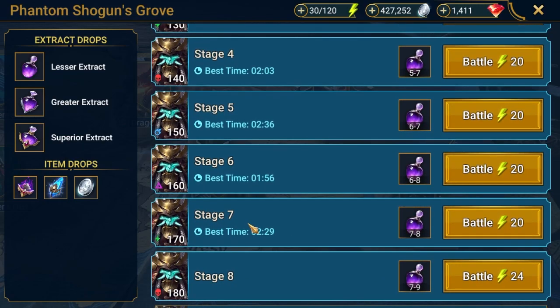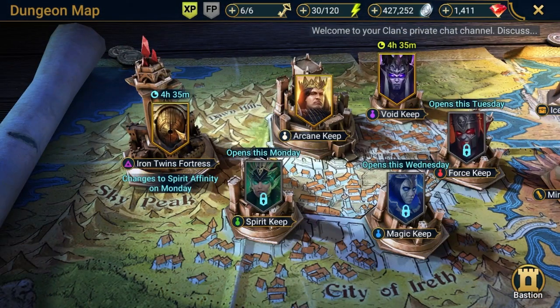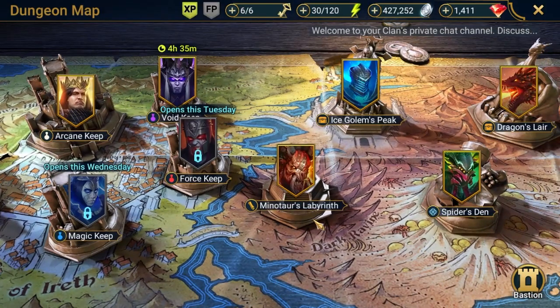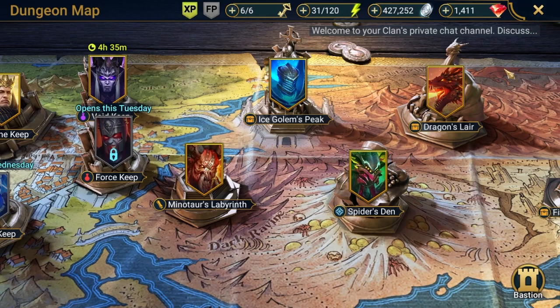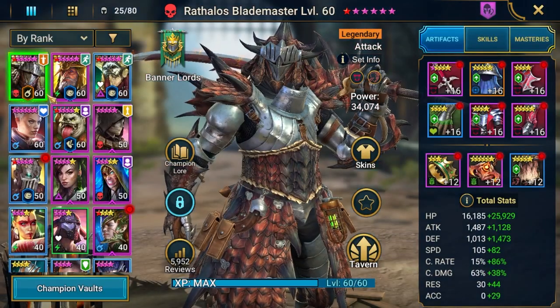The MVP here is Toragi the Frog — crazy how good that champion is — and Ratalos of course. Iron Twins is hard to show because it switches every day, but I think I reached stage 4, which is pretty good. Now let's take a look at my champions. Here's my Ratalos.